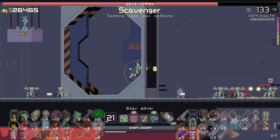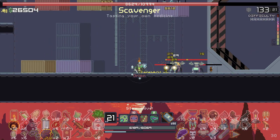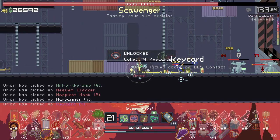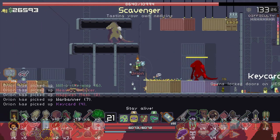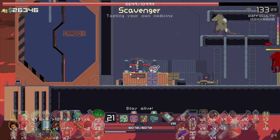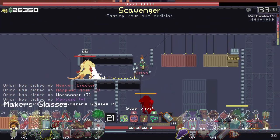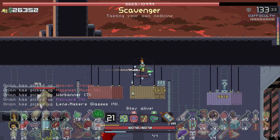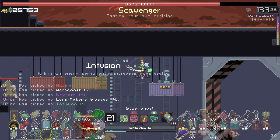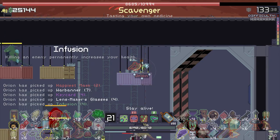There's a fourth key card over here — this is a mission. Collect four key cards. I don't know what that gets me, but hopefully it's something good. There's a lot of stuff over here. Let me grab that and get this chest. That increases my health every time I kill something. I already have one of those, so I don't know if it's that great. Let's get this axe.